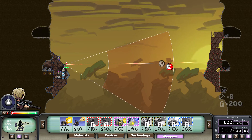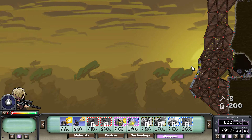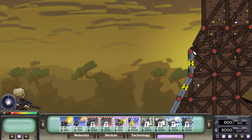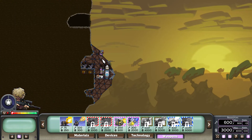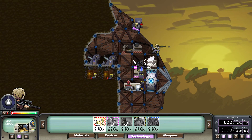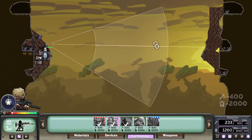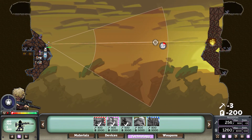My tactic for armor piercing weapons is to aim at the joints — these little bits here, I call them joints. Aim there, and usually the sniper shot will go through the door. But you need the upgraded sniper to do it.